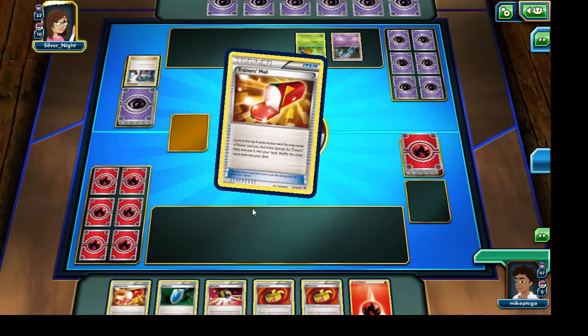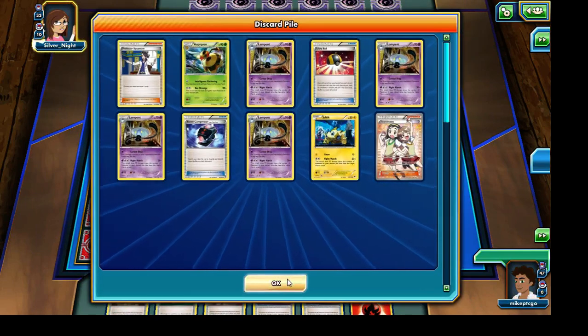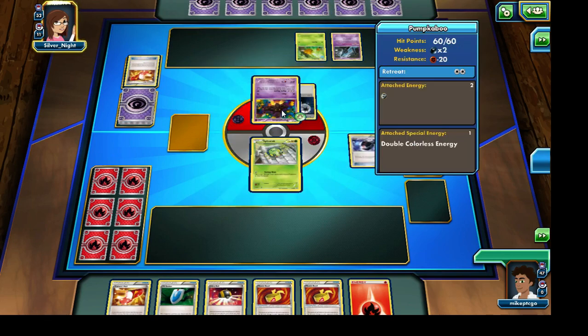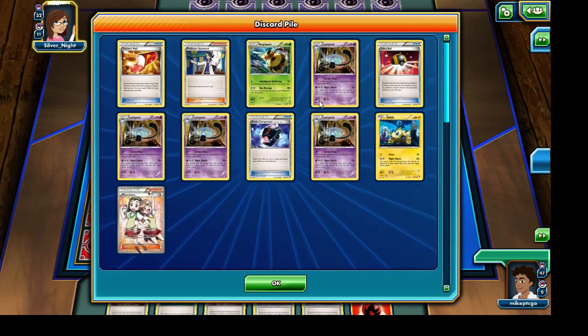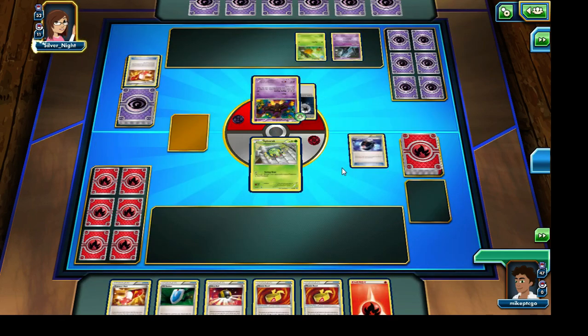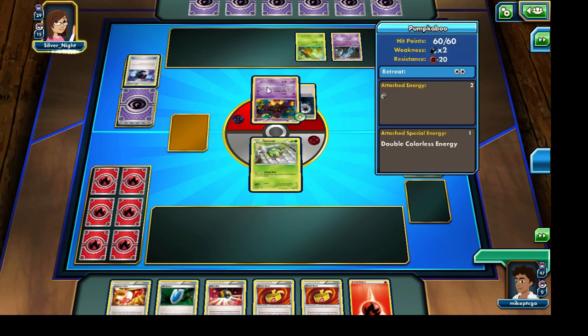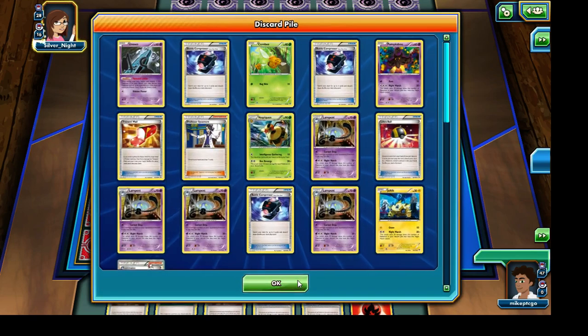I'll absolutely be starting off with the Trainer's Mail, hoping we draw onto something useful. Our opponent is going through a Trainer's Mail as well — they've already discarded quite a few Pokemon. We're going to see that Dimension Valley right away. Battle Compressor one more time — all 4 Lampets are already in the discard pile. A Joltik as well. Vespiquen as well — I'm not sure how many Vespiquen our opponent is running. Vespiquen can, to a large extent, fill that void with the Mew EX no longer being part of the standard format. That Unknown is going to go into the discard pile, allowing Silver Knight to draw onto one more card.